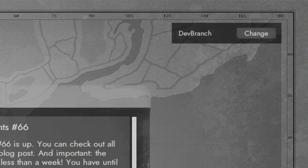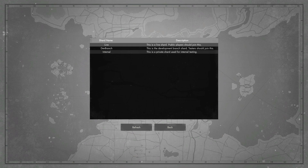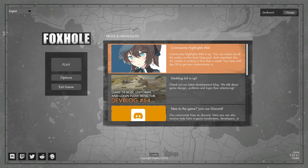First off, when you're first logging in, you'll be greeted with a new login experience. You can now select the game shard from the first screen rather than having to go to a subsequent screen to access this menu.